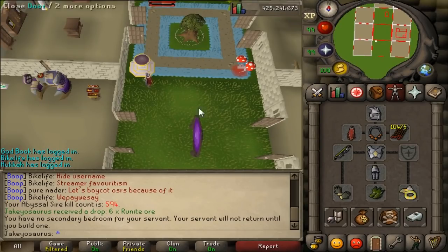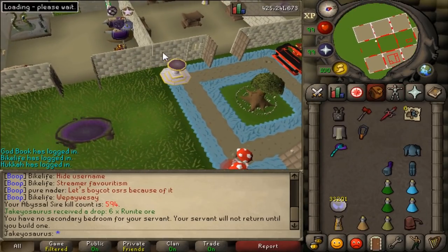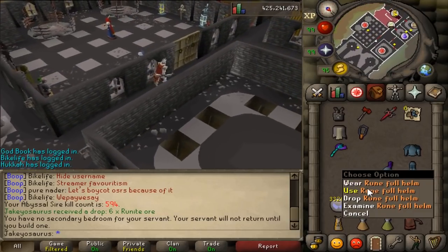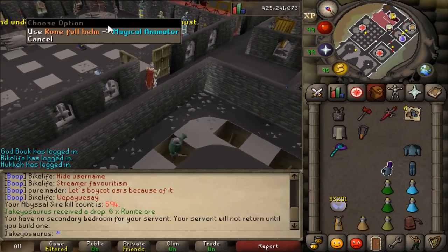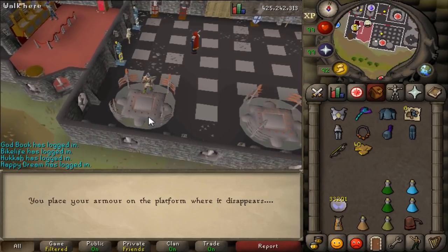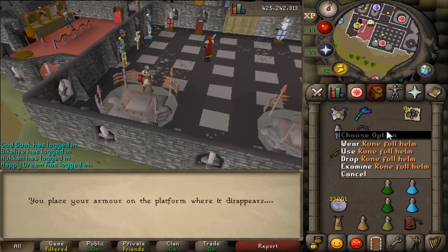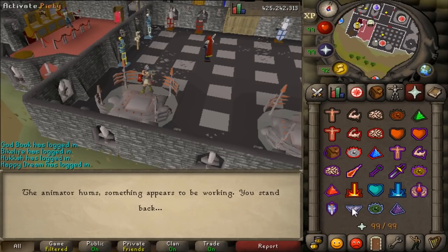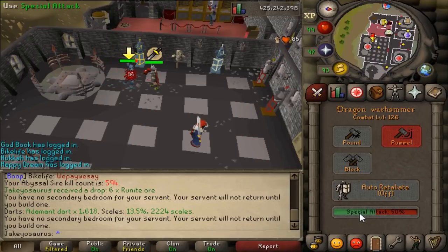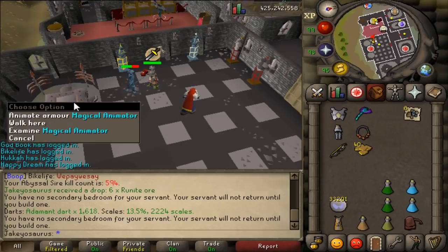Moving on — let's head over to the Warriors Guild. Remember when you had to collect tokens and you'd have to right-click, then use the rune gear on the magical animator. Now you can just left-click and put it there. I probably shouldn't have got full rune because this guy's going to be hard to kill, but you just left-click and it plonks right on there — no more annoying right-click.